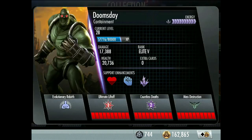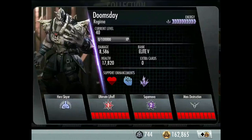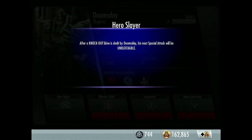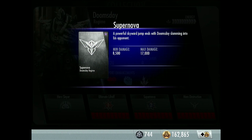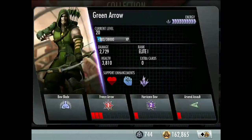Now Regime Doomsday, the silver Doomsday — I've got him at level 40, Elite 5. I think he's one of the strongest silver cards. His passive: Hero Slayer — after a knockout dealt by Doomsday, his next special attack will be unblockable. Second move: Supernova — a powerful skyward jump ends with Doomsday slamming into his opponent. So there's the Doomsdays.